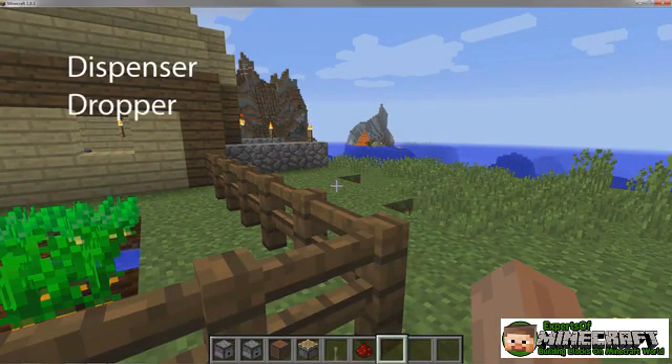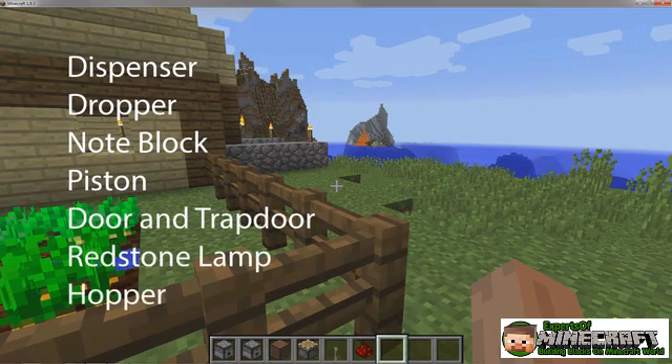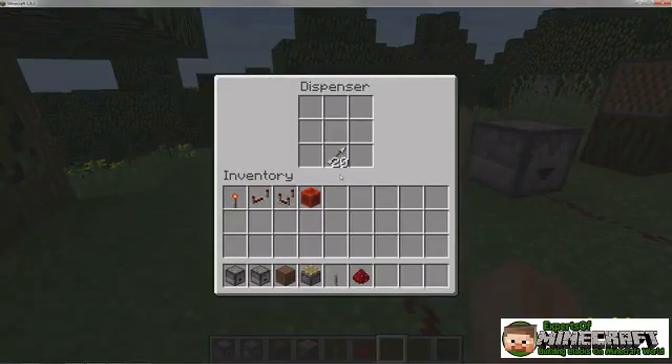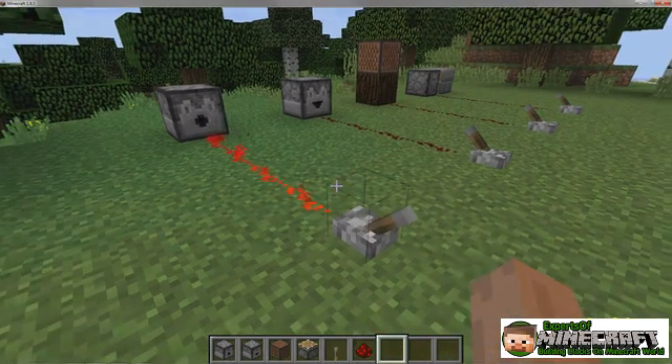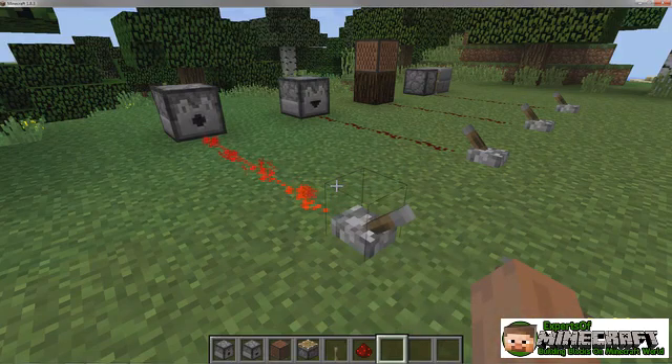There are a variety of mechanisms that can be powered by Redstone. When these are powered, they perform certain actions. First, the dispenser. It can hold as many as nine stacks of items. When powered, it launches a random item from its inventory in whatever direction the dispenser is facing, and then uses that item.